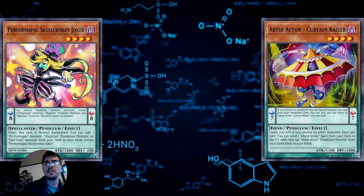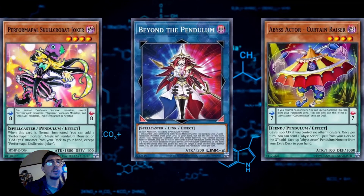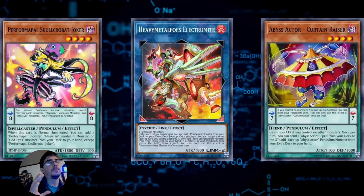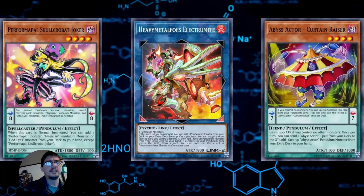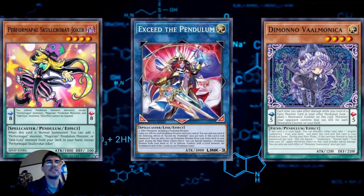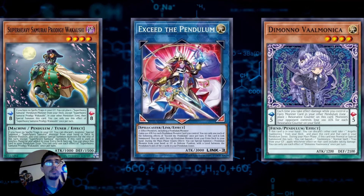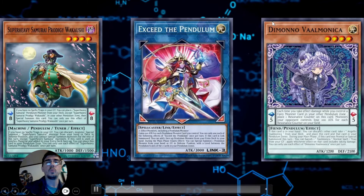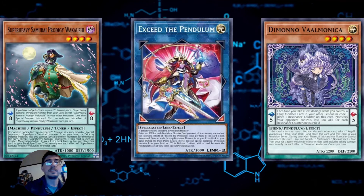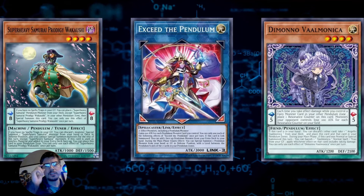We also have to be aware of intricate things — like how a lot of two-card combo decks have starters that are also extenders, or cards that generate additional cards, effectively making a two-card combo into a one-card combo. We also have to consider the meta and format — TCG, Master Duel — since some cards are banned or not available. A lot of new pendulum decks are now one-card combos, like Super Heavy Samurai, Valmonica, or Exceed the Pendulum.